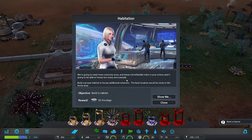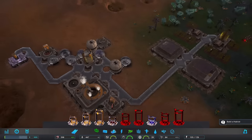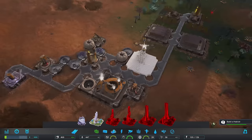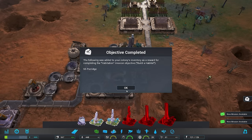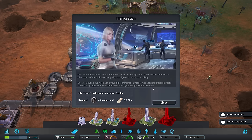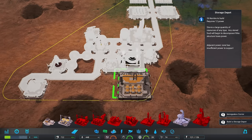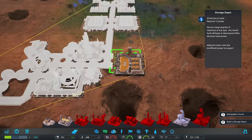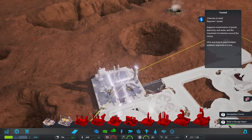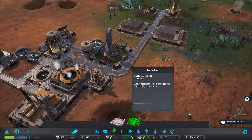New missions available. Need more colonies soon - these old inflatable habs in your colony aren't going to be able to house too many people. I need to build a habitat - that does make an awful lot of sense. We'll pop it right there, and it's quite central to everything. We've got two new missions: expand our storage capacity and an Immigration Center. We'll go for the storage capacity first. We could build down here, but that would mean I wouldn't be able to run roads through here. How about we pop that one down there and just connect up to it? Then we'll slow things down while we go ahead and build an Immigration Center.